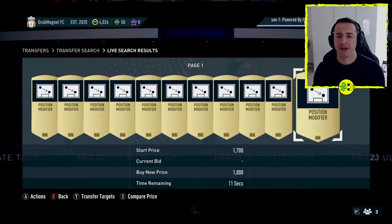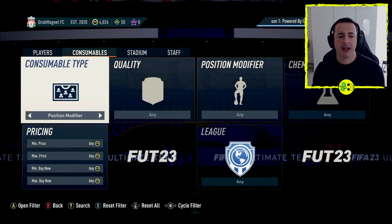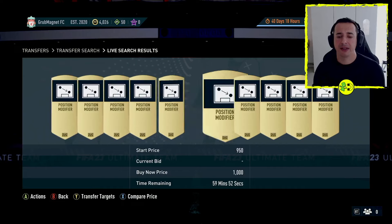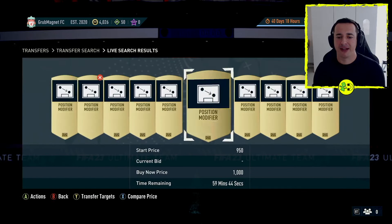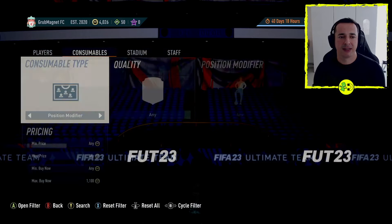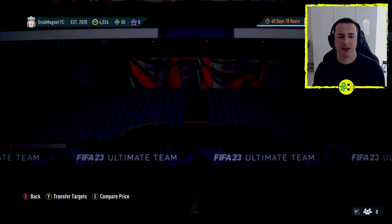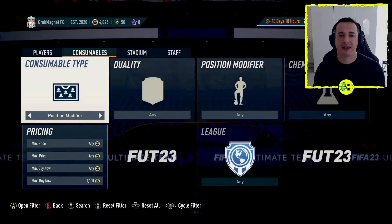To get the best price on one of these, go to Max Buy Now and try a low price — around 600 to start. You can see they're quite expensive. There was one for 900 so I'll buy that one. The market moves fast and if you're slow you will lose out. Keep searching and you'll find one — around 1000 coins seems to be around the going rate, but sometimes start prices are a bit cheaper.